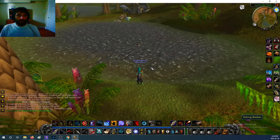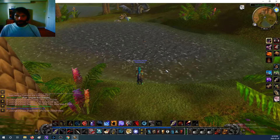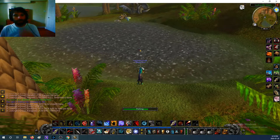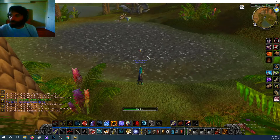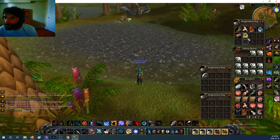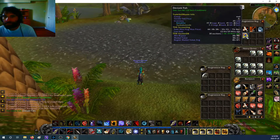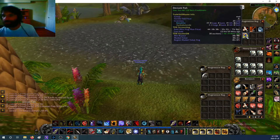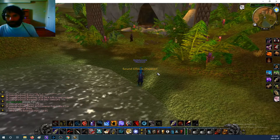Now if you want to know where I am — we're at Wailing Caverns, and this pool just outside has amazing Deviate Fish. I'm just fishing a little bit to get one to show you guys, and I'm using TSM to show me how much they're going for. There it is — a Deviate Fish, they're yellow. On my server they're going for about 38-40 silver, the market value is 30 silver, and the region market value is 45 silver. You can just farm those all day.